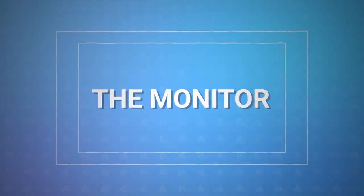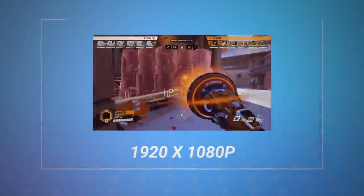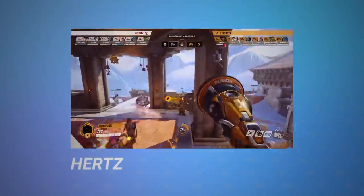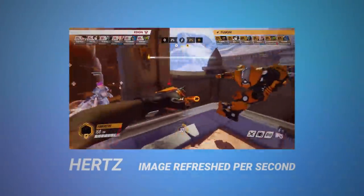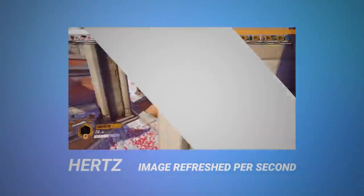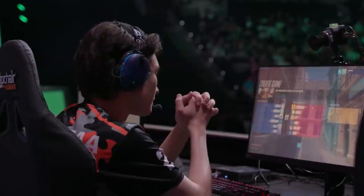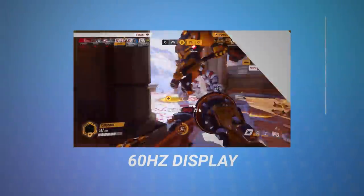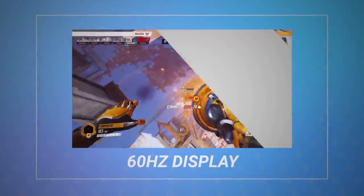Most pros in Overwatch favor a 1080p resolution, unstretched. However, like most games, pros do favor having a higher refresh rate on their monitors. Hertz is a unit of measurement used in monitors to show how often an image is refreshed per second, so a 240Hz display will update the image 240 times per second. Because of this, over 80% of pros use a 240Hz display, and not a single Overwatch League pro uses a 60Hz display, which has been a non-gaming standard for quite some time now.